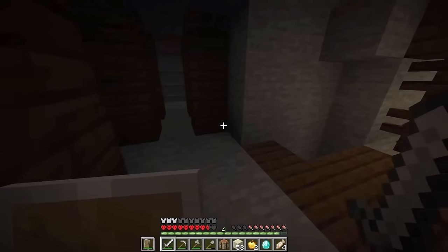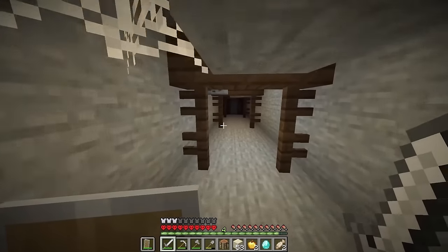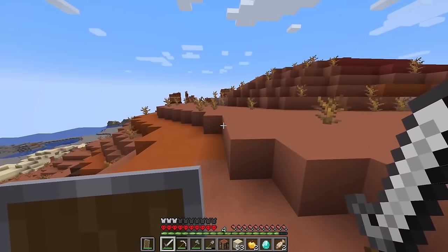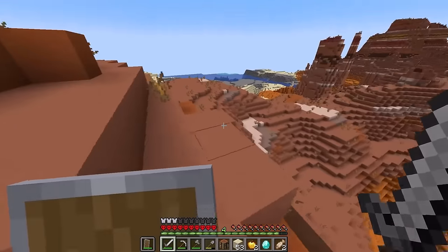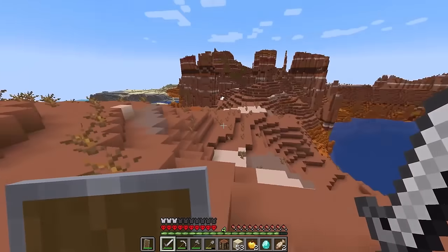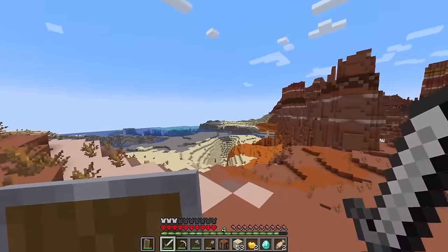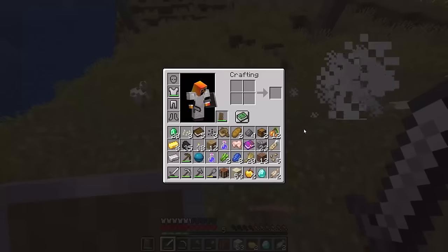We're down to two fish so we'll explore this last little bit and then get up to the surface. Oh this looks cool up here - oh my god, a massive lake in the middle of some cool red mountains. I don't think any animals really spawn in this biome so we might have to head over somewhere else to find sheep and stuff. Come here little chickens.